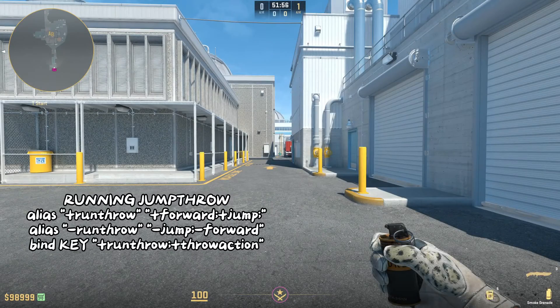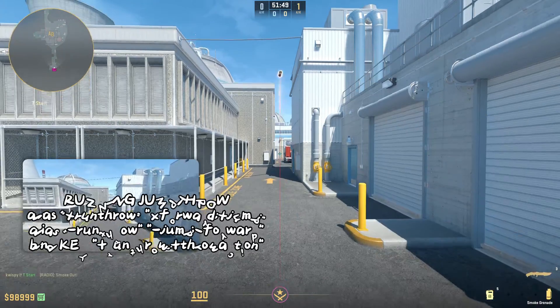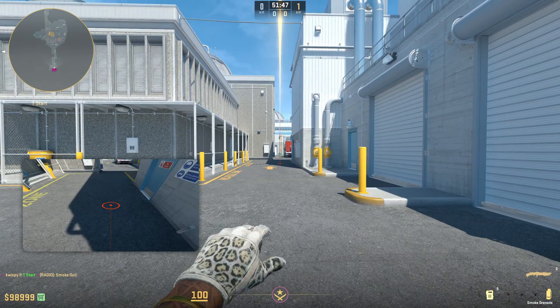The second command is going to be a running jump throw bind. This does the same thing as the first, except a little bit further. This is a regular jump throw, and this is a running jump throw.